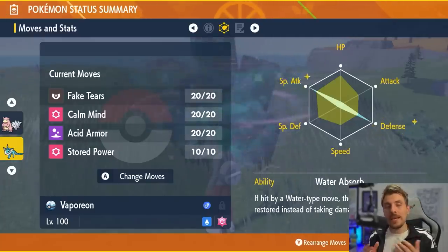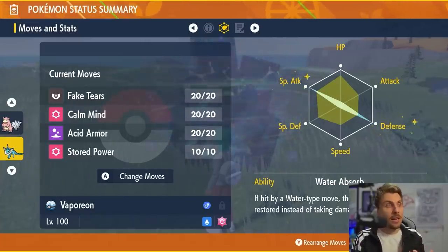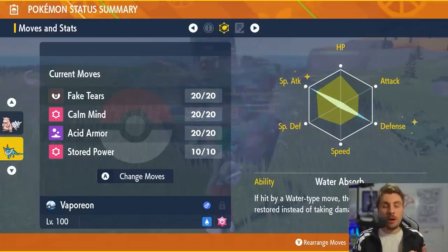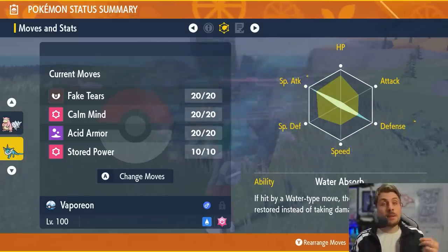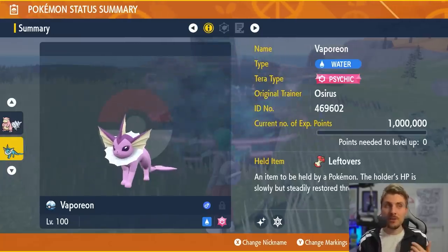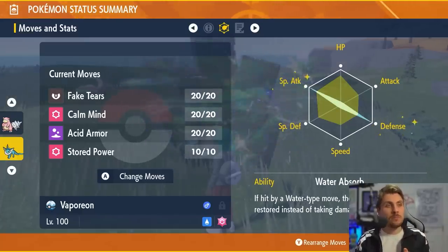Give it an EV spread of 252 Special Attack and 252 Defense. We know Greninja is going to be predominantly hitting us with more threatening attacks from its physical side, so boosting that Defense makes a lot more sense. Fake Tears is there as an option to reduce the Special Defense stat on Greninja if it hasn't got a shield up. Calm Mind boosts Special Attack and Special Defense by one stage, Acid Armor boosts your Defense by two stages, and then once you've boosted up enough you start launching Stored Powers, taking advantage of the Psychic Tera type to further boost that damage.